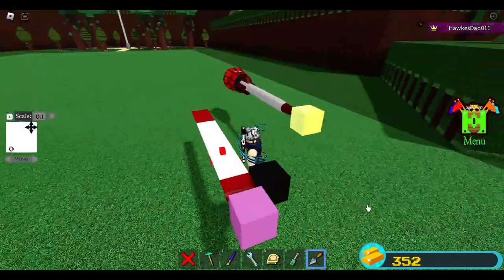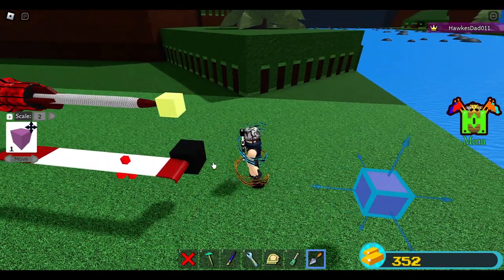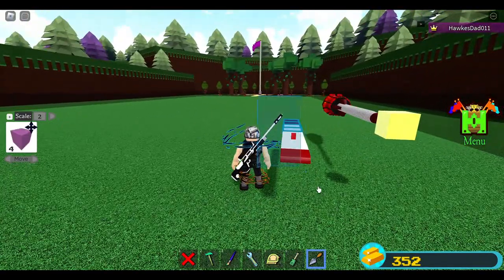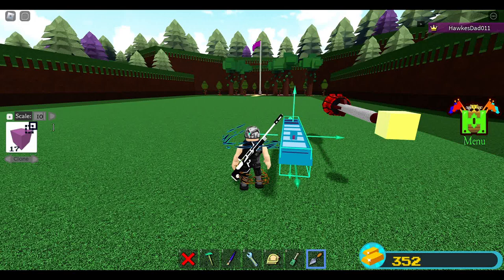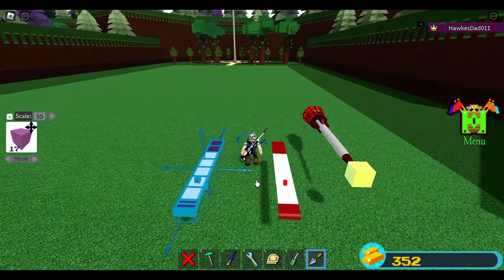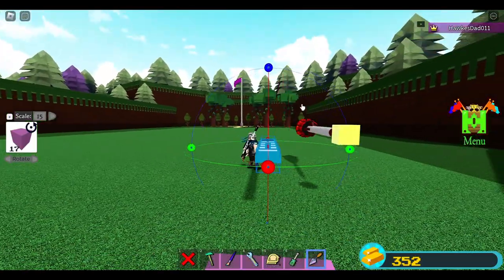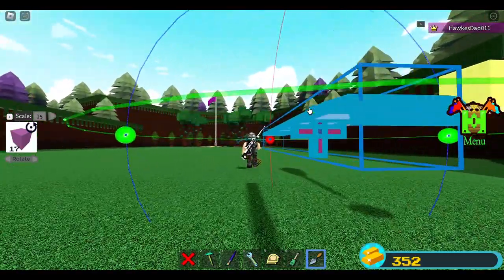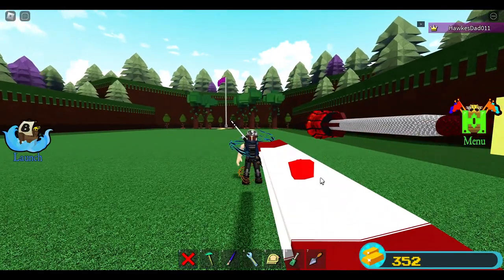We have to clone this before we rotate. Switch to 10 so it's easier to move. Clone it, move it back to its original position, then switch to rotate. Make sure you are selecting the guide block last, then make one rotation.